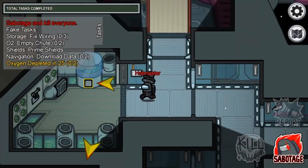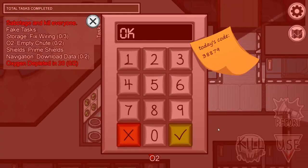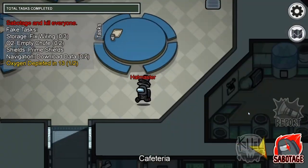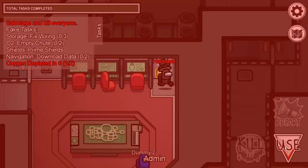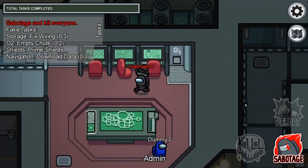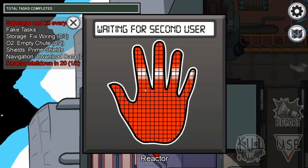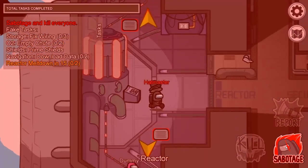Impostors can also sabotage oxygen. This is a critical sabotage because if the crewmates fail to fix it, the impostors will win the game. All the crew has to do is type in two codes at the oxygen panels — one is located in the oxygen room on the top right of the ship, and one is located in the admin room in the middle of the ship. Sabotaging the reactor is another critical sabotage. All the crew has to do is go to one of the hand scan locations and have another crewmate go to the other hand scan location, and they have to be scanning at the same time to fix the reactor.